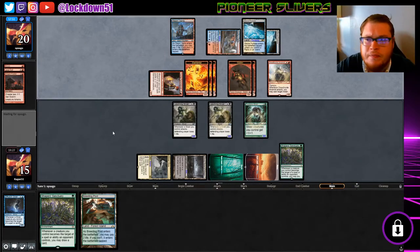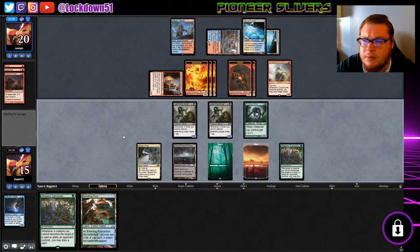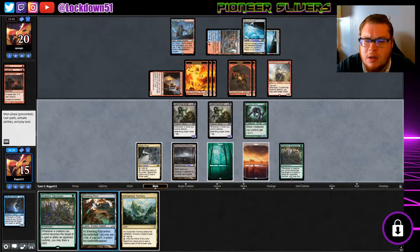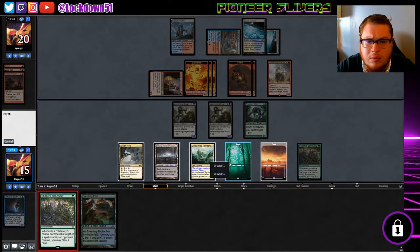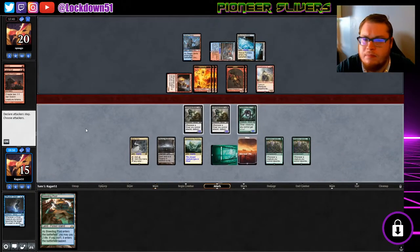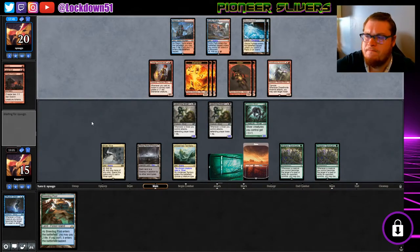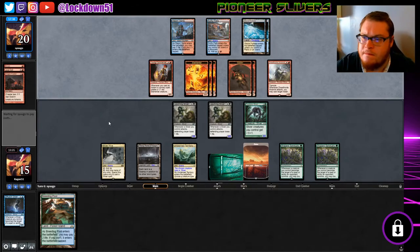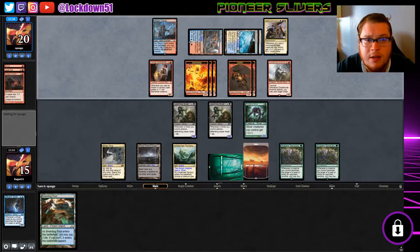Dreadhorde Arcanist — that's not good. They can start flashing back their Shocks and Lava Coils. Give me a Collected Company. Throw out another one — our hand is going to refill. I should have played the Breeding Pool tapped — my bad. We're going to lose some creatures, we're going to lose our lord. Double Sanctuary is going to help us a lot here — that's why we sideboarded it in. That's not going to be good for us.